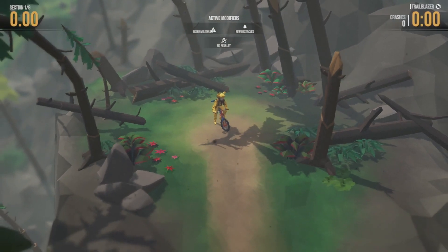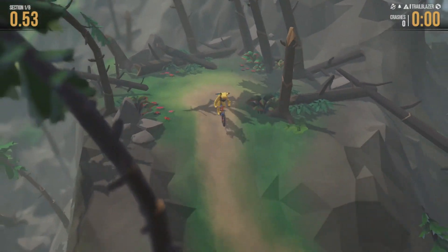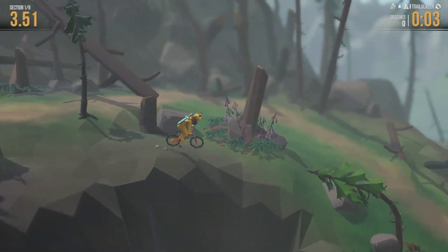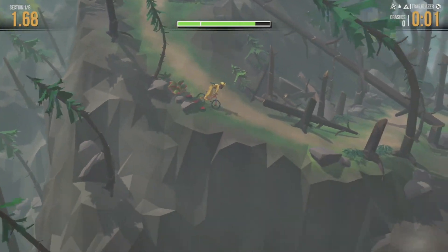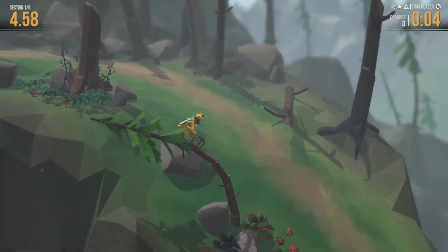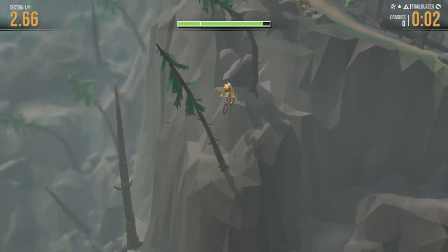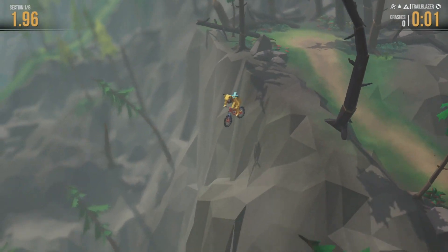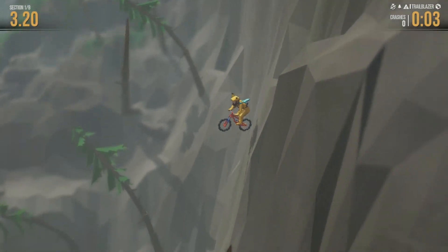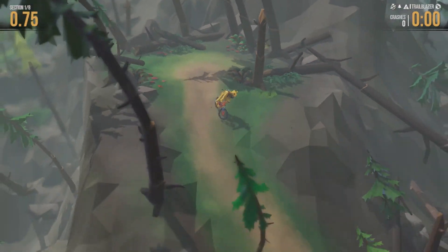All right, here we are. So the no-penalty is kind of good because you can take chances. Usually you would get a penalty for every crash after the first checkpoint. But here it's nice because you can play over and over again to try to make the best possible run. I'm not sure — it's possible that the checkpoint could be down here somewhere, so we could try to just look around to see where the checkpoint is. Maybe let's just jump off the hill over here.